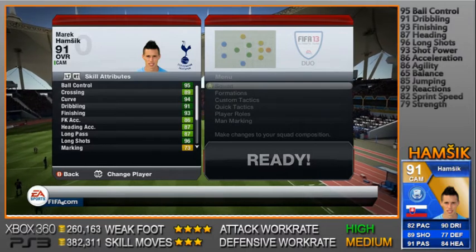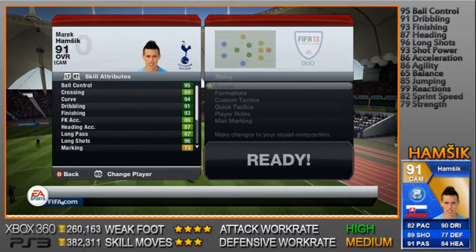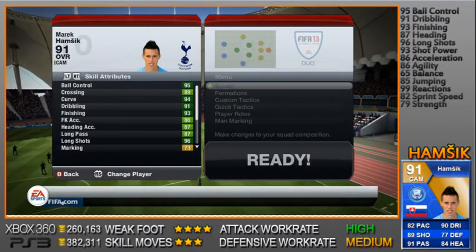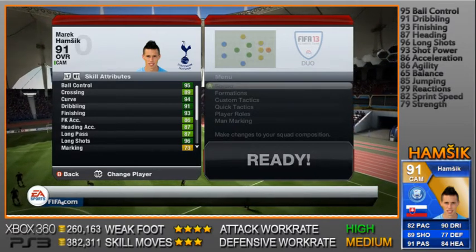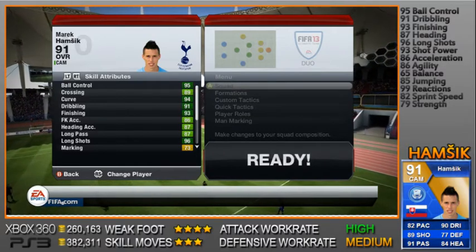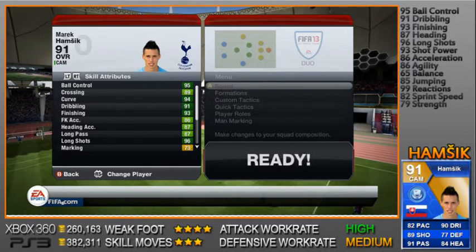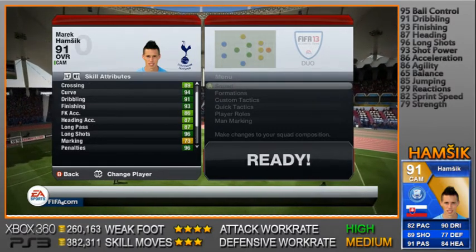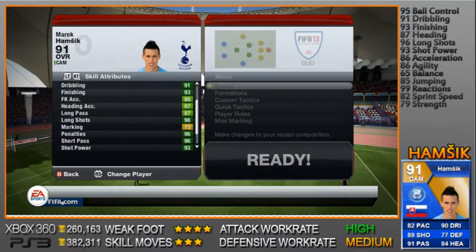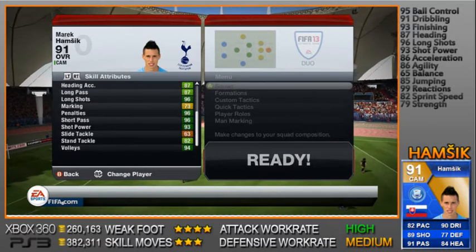Let's get straight in — he's got 95 ball control, 89 crossing, 94 curve, 91 dribbling, 93 finishing, free kick accuracy very good as well at 86, heading accuracy is good at 87, long passing also an absolute beast. Around that middle of the park he'll be popping passes and shots for fun. He's always making space, that's probably one of the best things about this guy. He's not the fastest but we'll check those stats in a sec — 96 long shots, 96 penalties, 96 short pass.